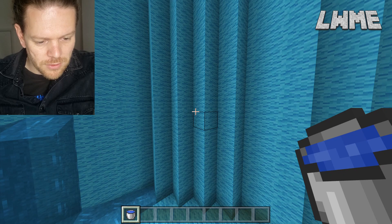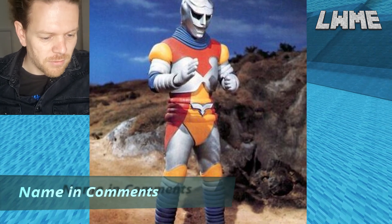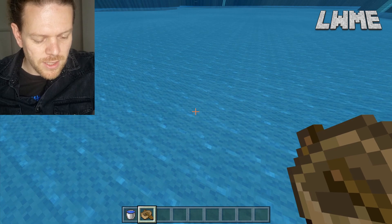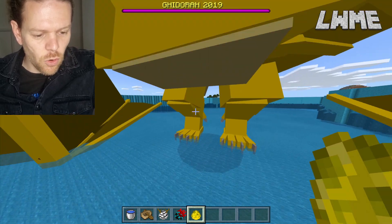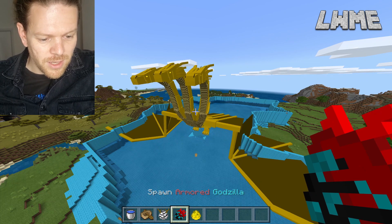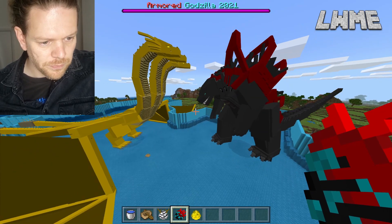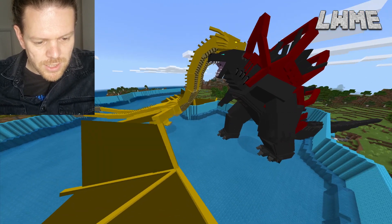Let's start filling this arena with water and putting some other characters in. There are loads of characters — name this one in the comments if you can impress me. Let's fill it with water and get a boat — I want to recreate a specific scene. Here's King Ghidorah, the three-headed dragon. That's what he should look like. The models are great, animations are really good, sounds are unbelievable. Let's put in Armored Godzilla and see how these two get along in a fight.